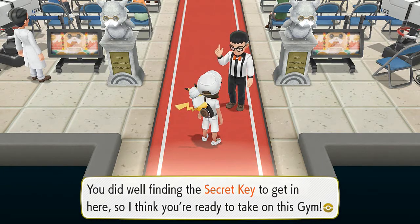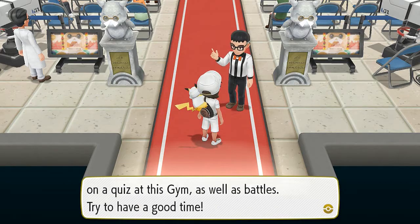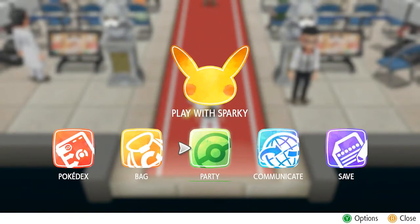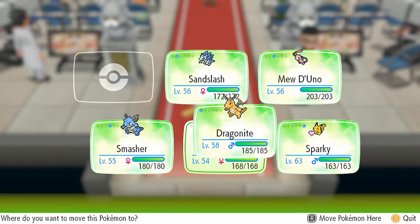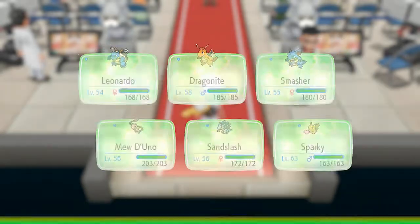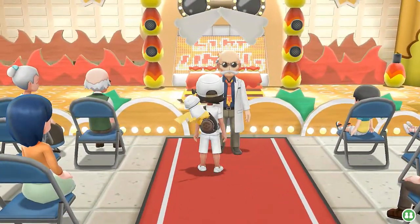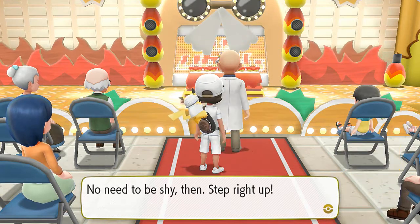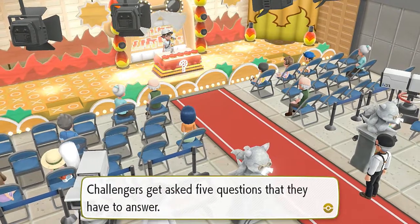You did very well finding the secret key to get in here, so I think you're ready to take on this gym. As you might have guessed, you'll have to take on a quiz at the gym as well as battles. Try and have a good time. So, as you probably already noticed, it is a Fire-type gym. What I'm going to do is switch out my Pokemon — going straight for Leonardo, putting Dragonite on standby, and Smasher. This is a new thing — this is the Cinnabar Island Pokemon Gym quiz.